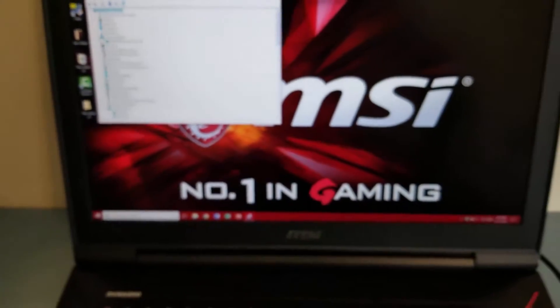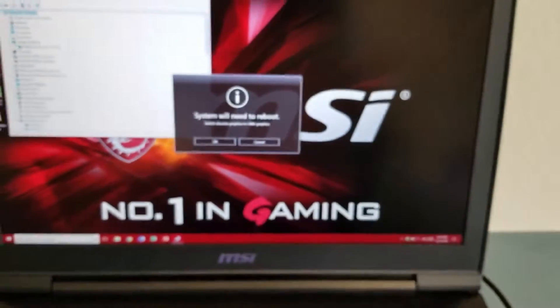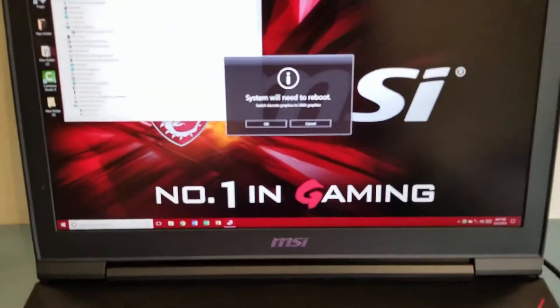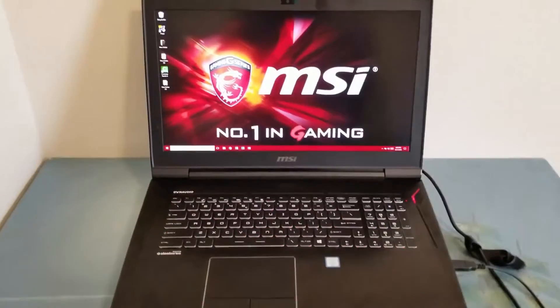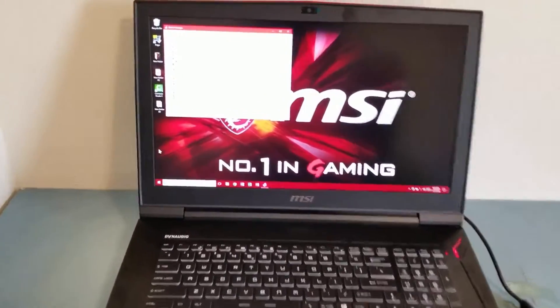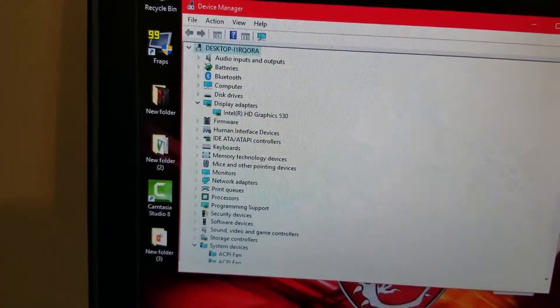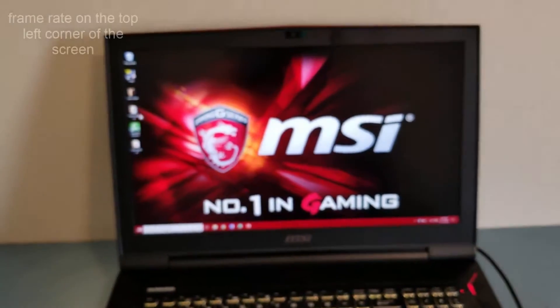Let's press this button. The system will boot. Alright, let's go check the device manager. As you can see, right now I'm running Intel HD 530 graphics card. Now let's run the Sims 4 and see how well it runs.